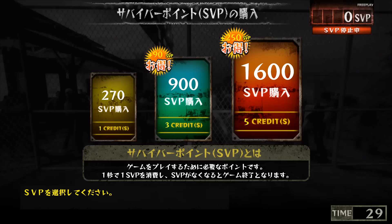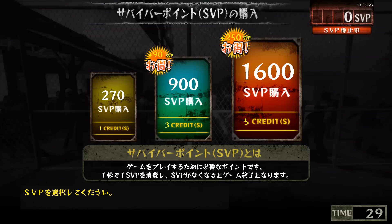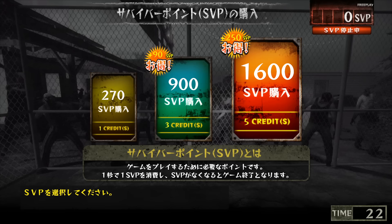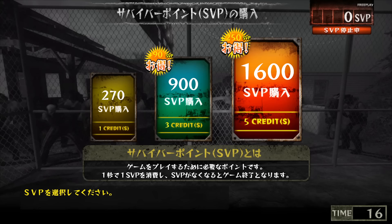We are then prompted to exchange our money for SVP, or survivor points. Unlike what you might have expected, Seizon Shatachi does not function on a lives-type system where your credit is over when you die. SVP is essentially purchasing playtime — about 1 SVP per second, so for one credit, or 100 yen, you get about 4 and a half minutes. On the top end, if you stick 5 credits in, you get about 26 and a half minutes of playtime. Towards the end of the game's lifespan they were running two times bonus campaigns, so you could have gotten almost an hour's playtime off the local equivalent of $5.